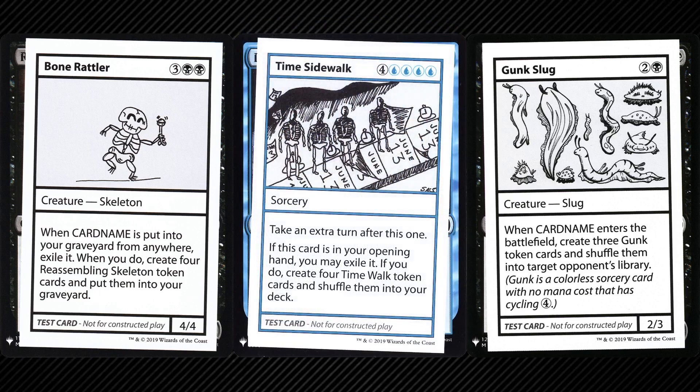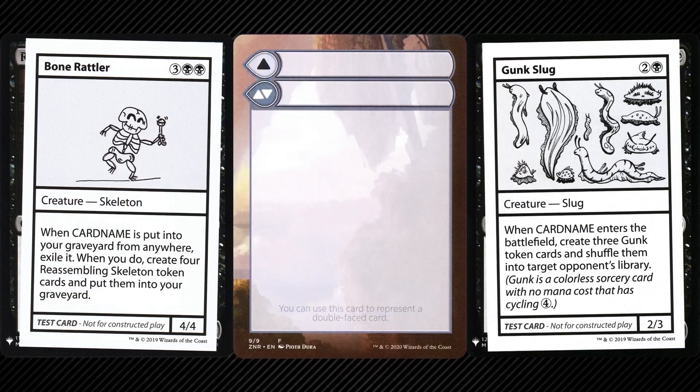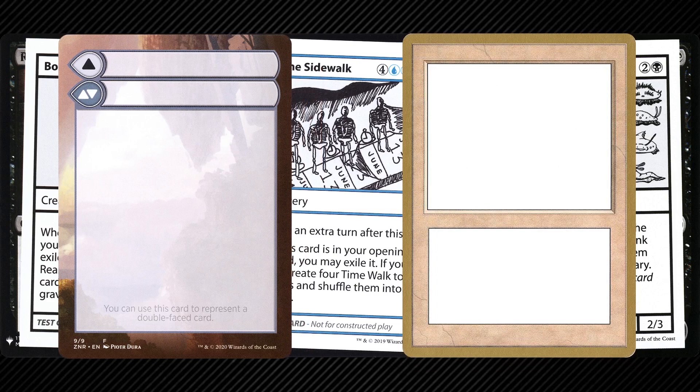In fact, some of these cards exist in paper. The rules explain that if a token card is put into a hidden zone, you must use a supplementary token card with a Magic card back to represent it. These supplementary token cards have been printed in Zendikar Rising, Kaldheim, and Strixhaven — they're blank and have the official Magic card back, unlike the previously printed blank cards from the World Championship gold-border decks. If you're playing with sleeves, it shouldn't matter, but to follow these rules to a tee, you can use these placeholder cards as a solution.